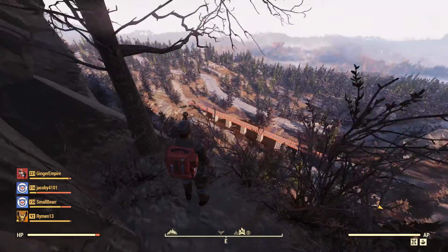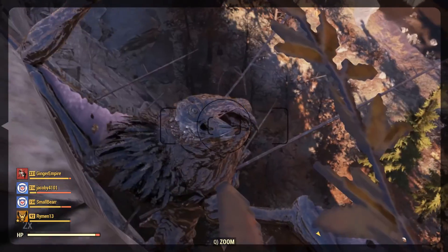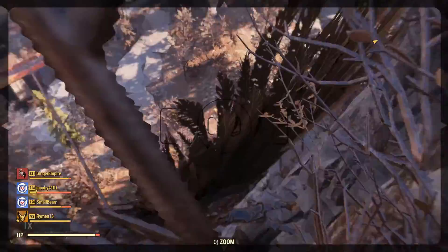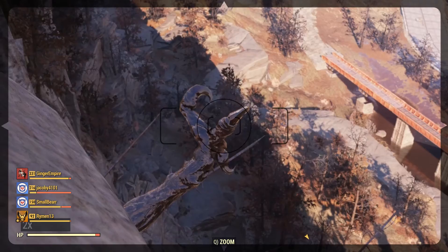We are here at Seneca Rocks. I know that this has been talked about some, but there's this big old ugly bird all pinned up against the wall. It's got feathers — it's not a Scorch Beast, it has real feathers. It's got a face with a beak and big talons.